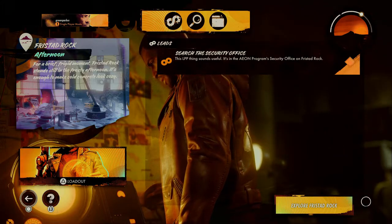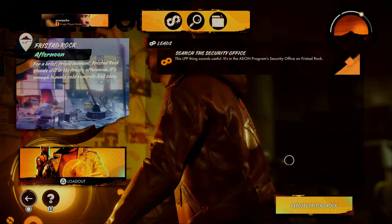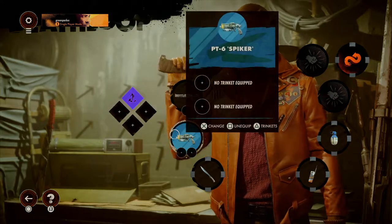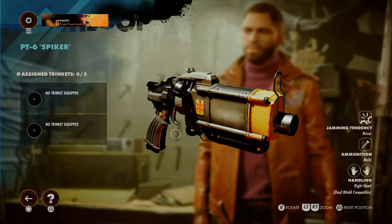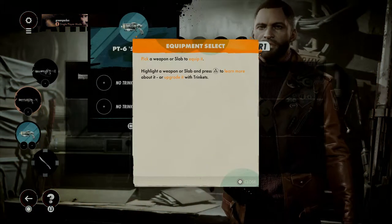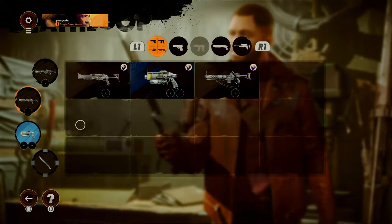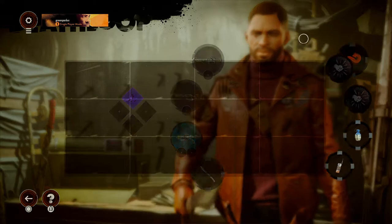Fristad Rock in the afternoon — this is where the Eon program security office is, and where the LPP will be. Shall I check out my loadout? Pick your loadout from here — this is where we can add trinkets to weapons. No trinkets equipped, I don't have any anyway. Highlight a weapon or slab and press triangle to learn more about it.